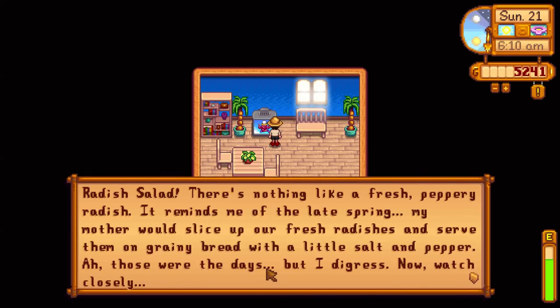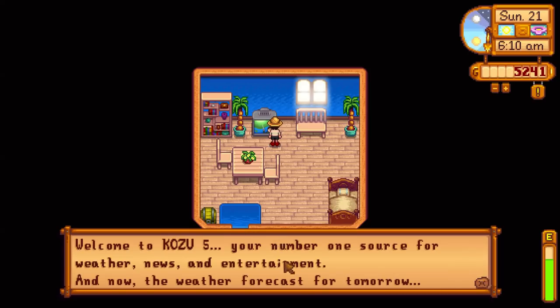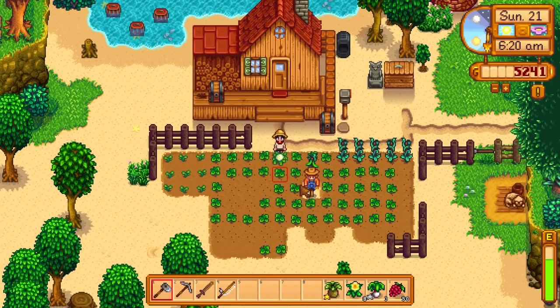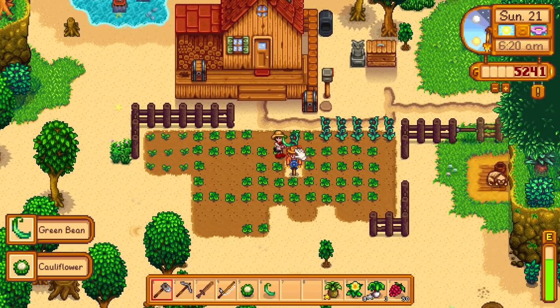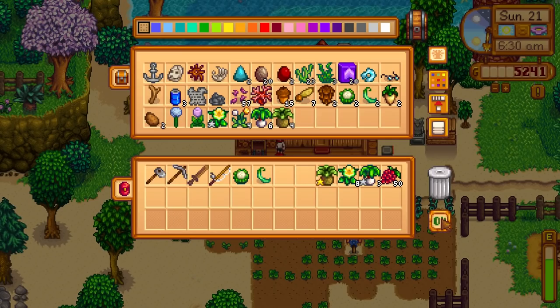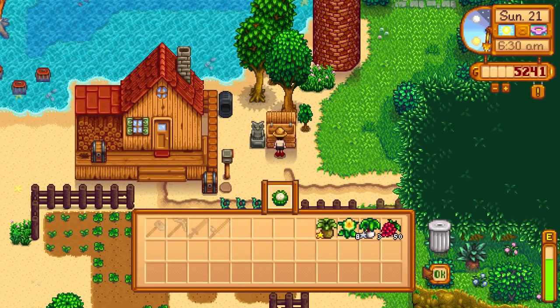So the Queen of the Sauce today, we've got a new recipe - the radish salad. We've now learned how to cook that. We still have no rain; it's the 21st of spring and we've only got 7 days left. We've only had maybe 1 or 2 rain days this whole season. It's really difficult to get rain - maybe we need some rain totems. We get a green bean and a cauliflower today, not for any purpose other than selling.